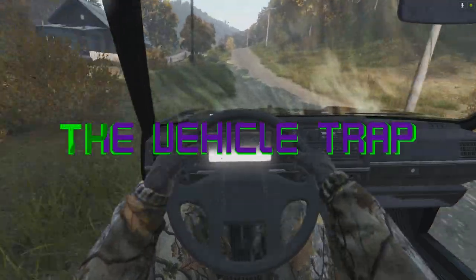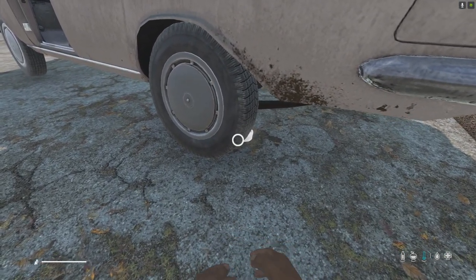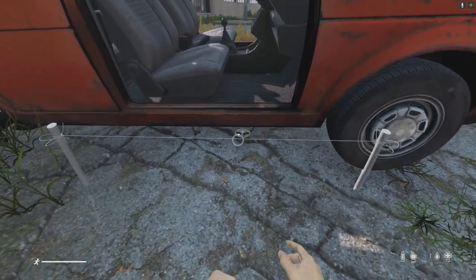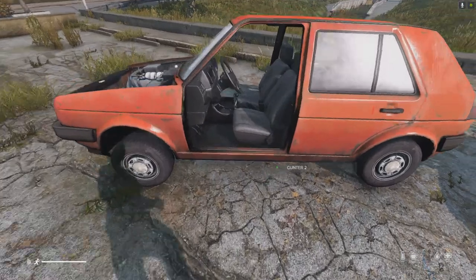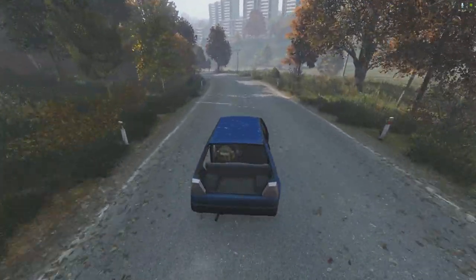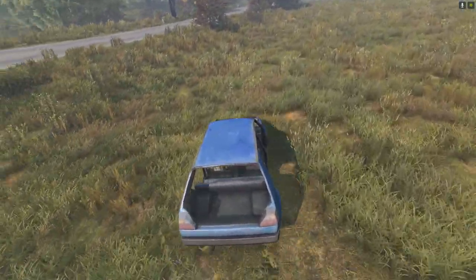Most tripwire traps will be found in doorways, but the vehicle trap certainly will not be, making it easier to spot — yet it's still one of the deadliest traps on this list. If you place a landmine under a vehicle, it will explode when somebody gets into the driver's seat, causing all players in roughly a 3-meter radius to go unconscious for around 50 seconds. A badly damaged tripwire trap placed next to it will then be triggered by the landmine's damage, dropping the grenade — and because you're unconscious, GG. Check for traps before getting into any car.